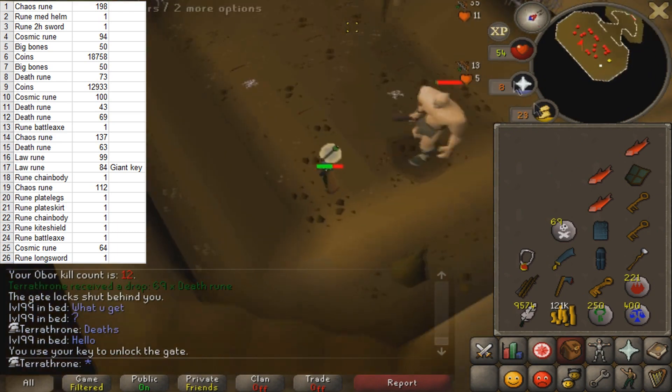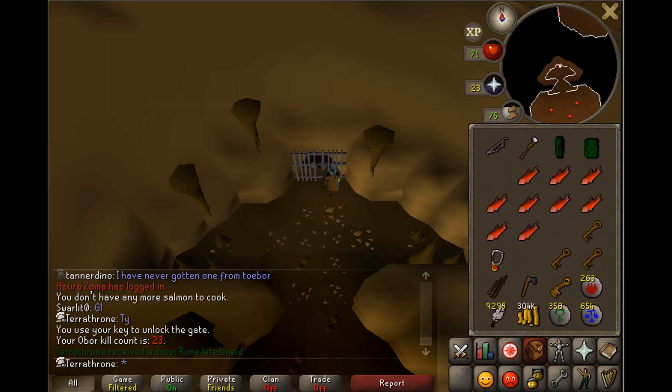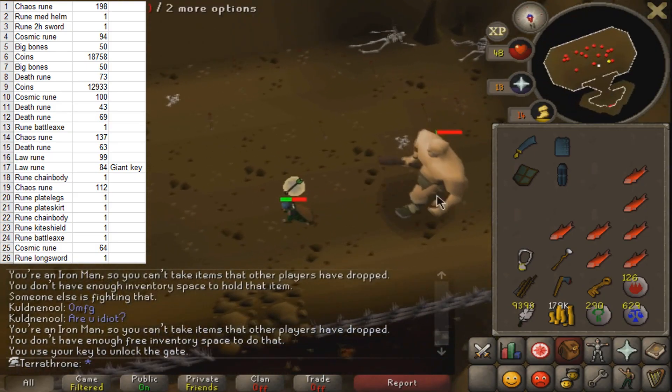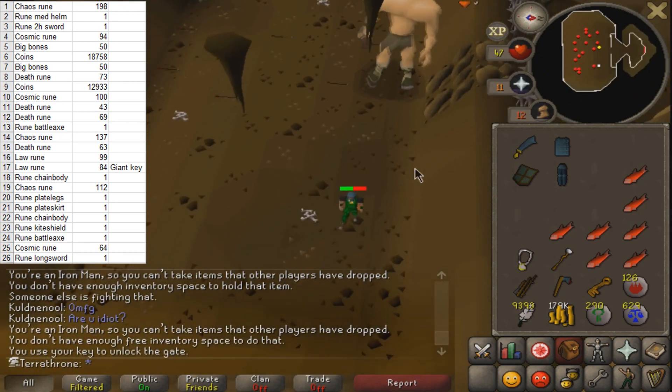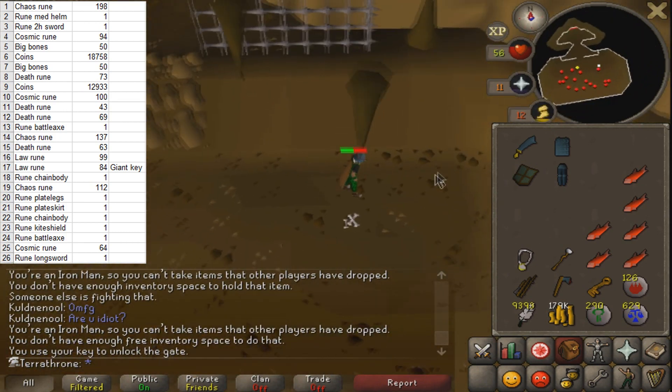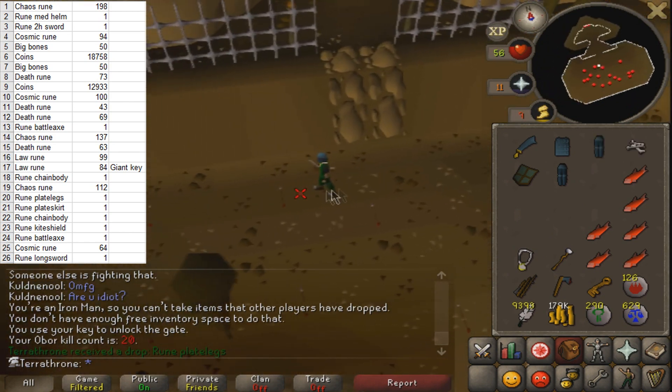I think I ended up doing Hill Giants for maybe 4 or 5 days, and on kill count 23 I did manage to get the Rune Kite Shield. I don't really know what the drop rate of it is, but I'm happy with that - it doesn't seem too bad at all. I still had 3 leftover keys since I was just using up the keys after I finished a trip of Hill Giants, so I actually got my kill count up to 26 after that, and got a couple more Alch items, which is pretty nice.